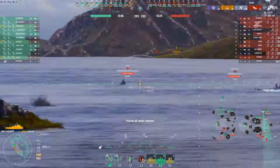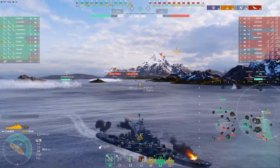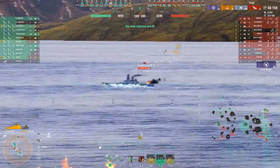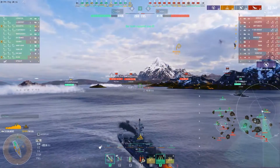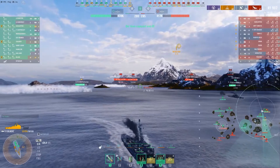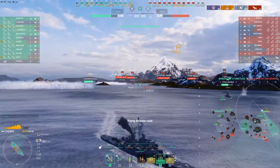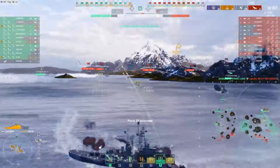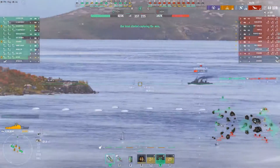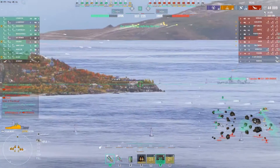The carrier keeps coming back in, and Kobe's AA is actually very good on the ship, so it really takes down aircraft when you least expect it. That's keeping the carrier away from him for most of this match. It's not a super scary AA boat if you have an FDR, but this is a Shokaku, and Shokaku is not equipped to deal with Tier 10 AA.